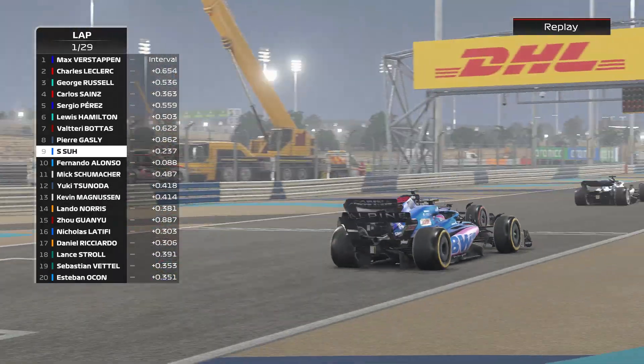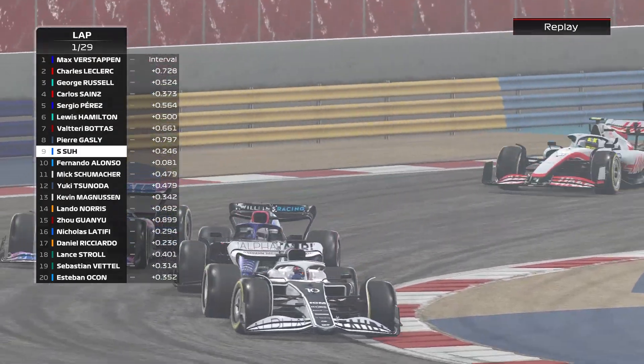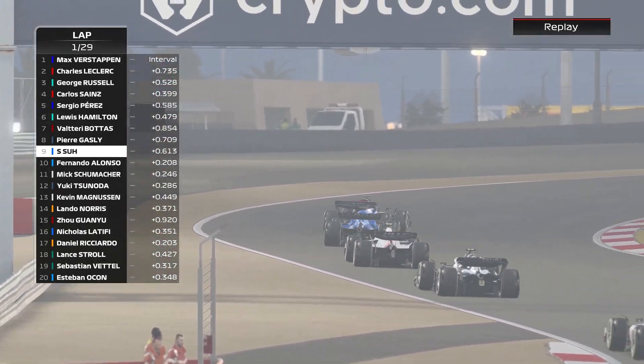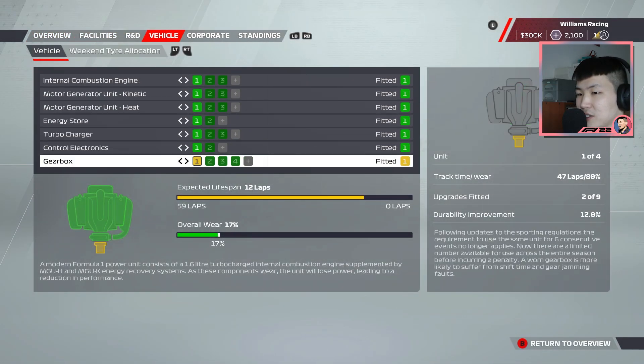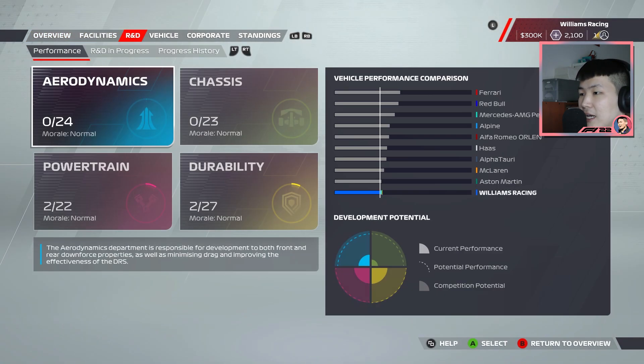Welcome back everyone to some more F1 22 driver career mode. It is time for round two with Williams. Sadly, we couldn't finish the Grand Prix last time out — our debut didn't go as we expected. We currently sit with a broken gearbox at 80% worn, so I think we can still use it to some degree, but I'm going to test it during practice. We're moving on to the second column of gearbox for this race, the Saudi Arabian Grand Prix around Jeddah Corniche circuit.